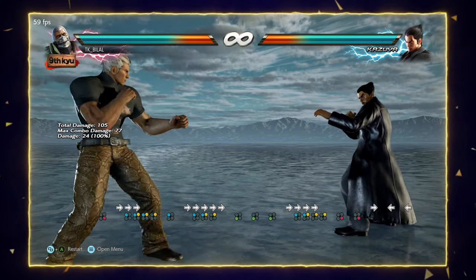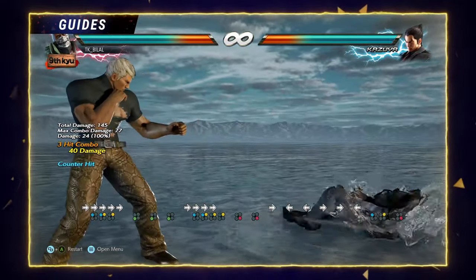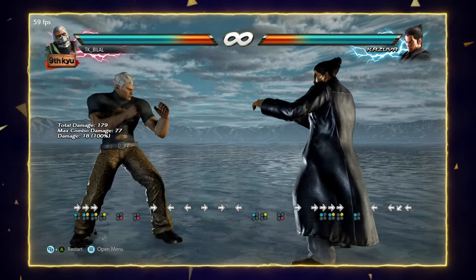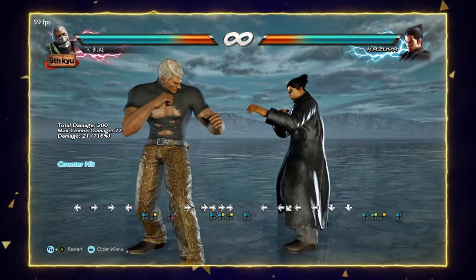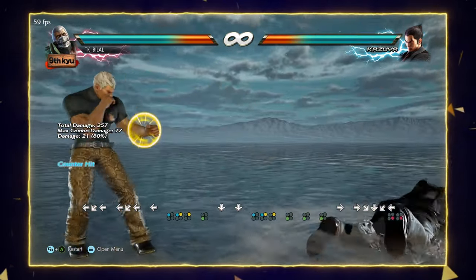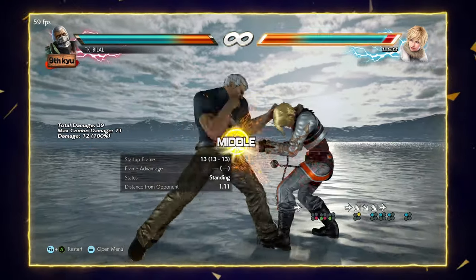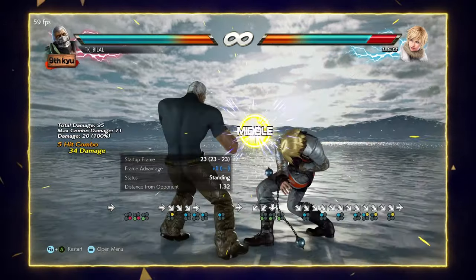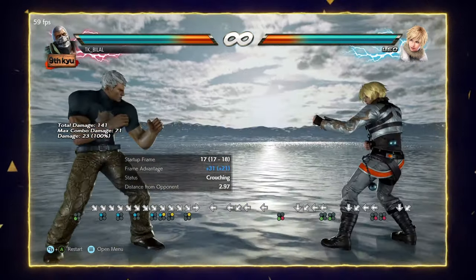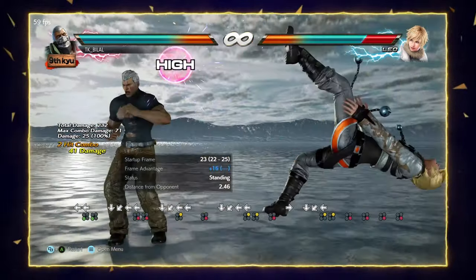Bryan has some unique stuff in 1,2,1 and 1,2,3 and 1,2,4. 1,2,4 gives you a wall splat. 1,2,1 is confirmed if the first punch hits on counter hit, and if the last punch hits on counter hit you're getting a combo. If the last hit of 1,2,3 lands on counter hit, you get a follow-up as well. Back 4 is confirmed. Other basic moves are 4,3, down 4, 2,1, down back 3, down 4, and 1,1,1,2 — those are called machine punches. You can use 3+4 for a second back 3, first of back 4 for the combo, and first of back 2,4 from big range because that move has a really big range, and you can even get a follow-up of back 4 as well.